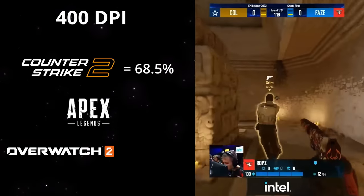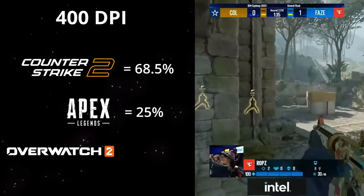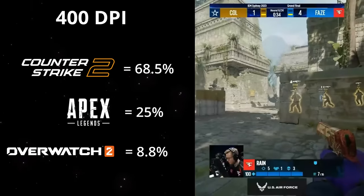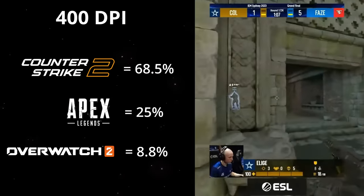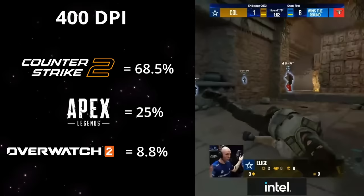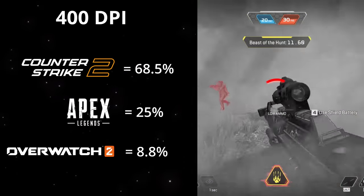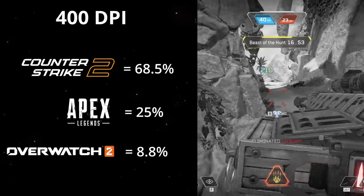A massive 68.5% of Counter-Strike pros play on 400 DPI, compared to only 25% in Apex and a tiny 8.8% in Overwatch 2. Counter-Strike by far suits lower sensitivities the most with its limited verticality, movement and angle-holding playstyle. You can get away with lower settings for better accuracy because the usual downsides are largely irrelevant. Apex, featuring a combination of close, mid and long-range combat, does feel the trade-off of very low sensitivities, so we only see 25% playing on 400 DPI.